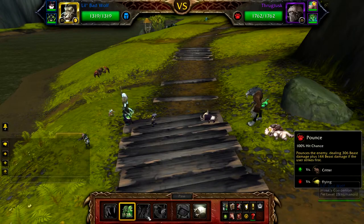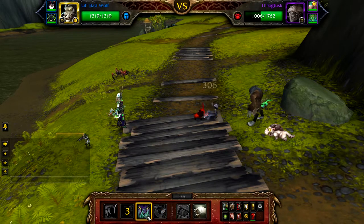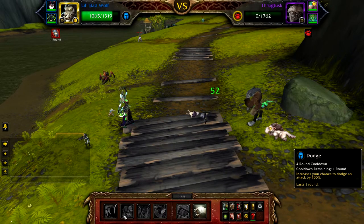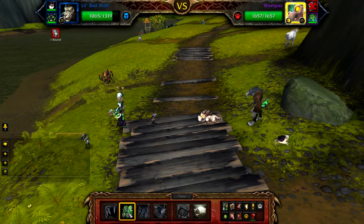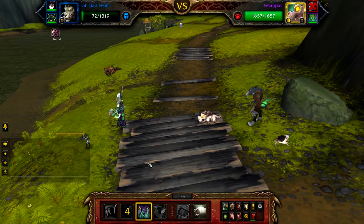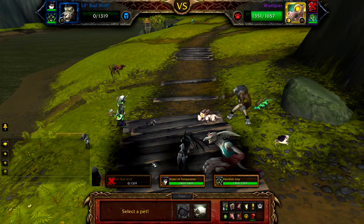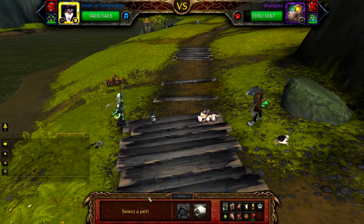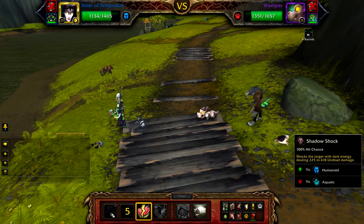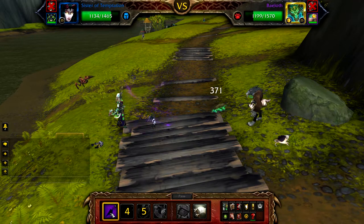Start with your Little Bad Wolf and cast Dodge, then simply use Pounce until Throgtusk is defeated. Once Throgtusk is defeated, Whumpus will enter the battle. Start with Dodge and use Pounce or Claw until your Little Bad Wolf is defeated. Once your Little Bad Wolf is defeated, bring in your Sister of Temptation and cast Curse of Doom followed by Love Stroke, then cast Shadow Shock. Whumpus, due to being stunned, will swap off with Bailoff, who will then be hit by this.